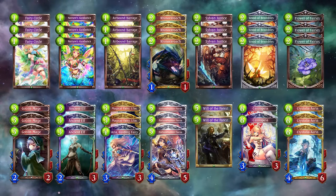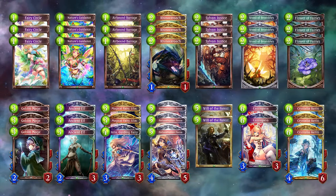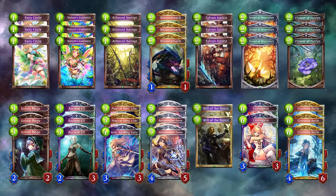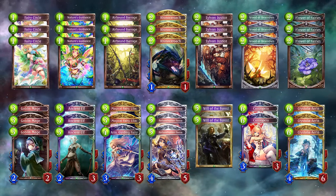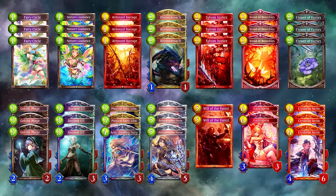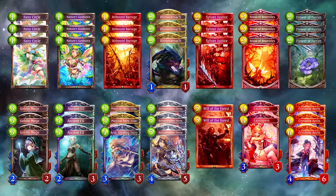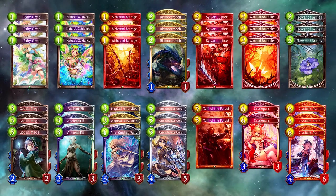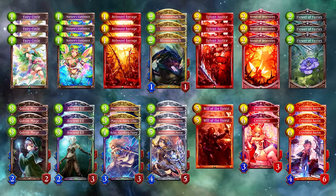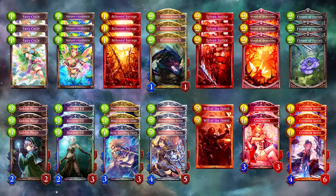Let's start by taking a look at the decklist. There are other possible builds of OTK Roach but this one is the best performing historically. As you can see, a lot of cards overlap with a more controlling build of Forestcraft. You have Wood of Brambles, Cassiopeia, Crystallia Erin, Urban Barrage, and that's no mistake. As we will see in the strategy part, the important thing about OTK Roach is that it's a control deck before being a combo deck.